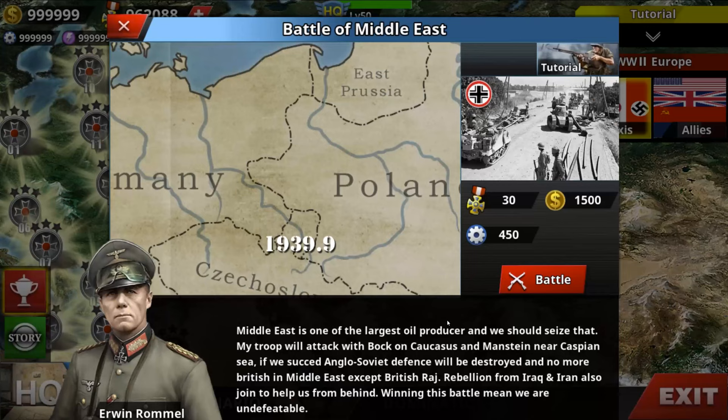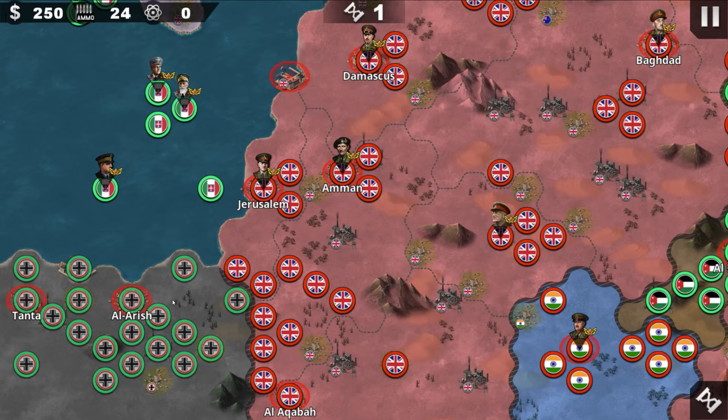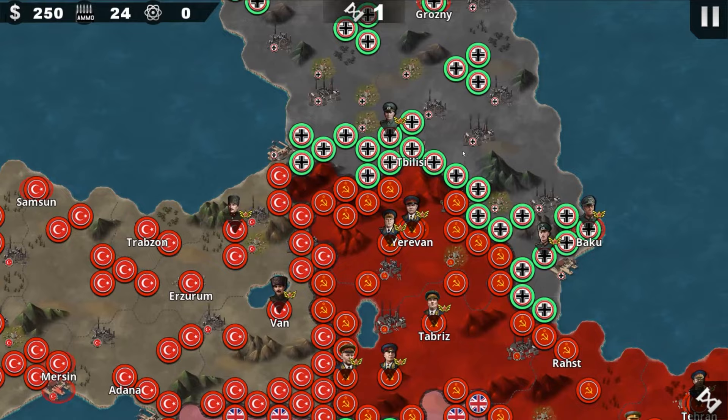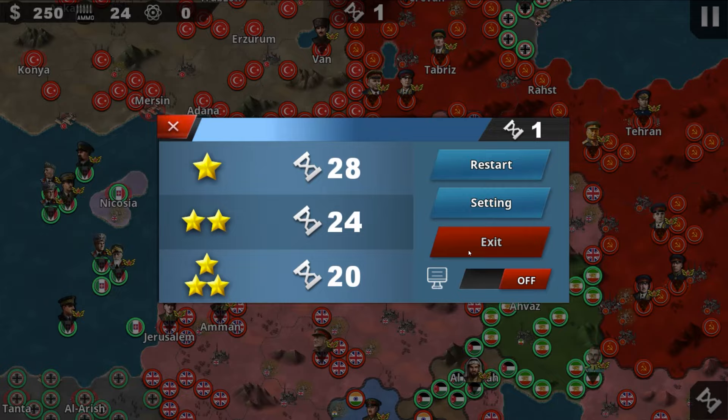Number 24 is the Battle of the Middle East — attack on Iran or Iraq to seize the oil. You push after Egypt and the Suez Canal, push to Jerusalem, and also push from the north at Tiblis. You also need to attack Turkey for being neutral. Iran is also part of your force because they are the Aryan race, but the Soviets and the British have seized the oil reserve, which makes them enemies now.